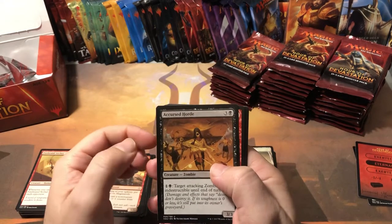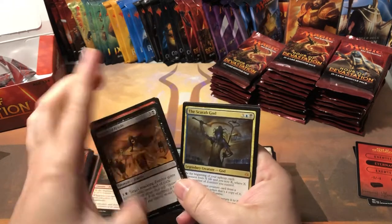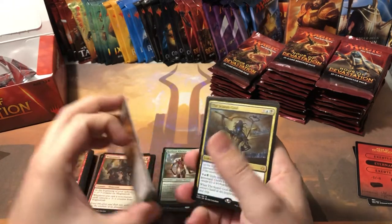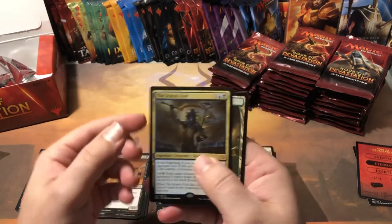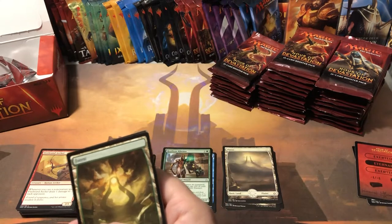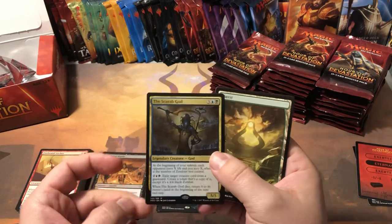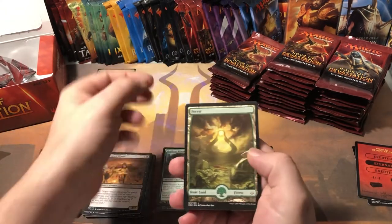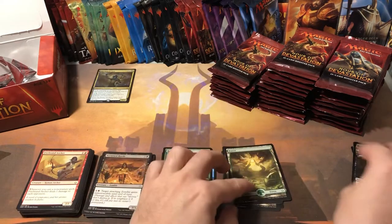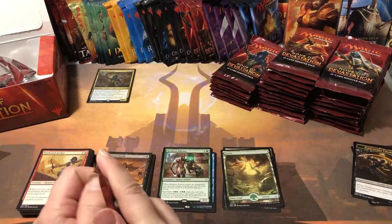Cursed Horde, Mageroth, Consigned to Oblivion... The Scarab God — there we go, ding ding! That is the most expensive card in the set. Let's check current value. Current value: $32. So there we go, there's our big hit. We didn't get that in the other box we opened, so I'm glad we got it in this one — that is a good pull.